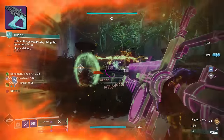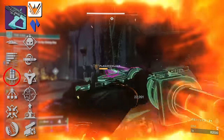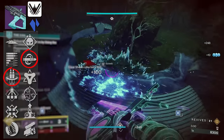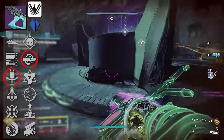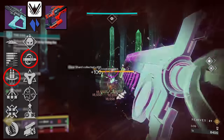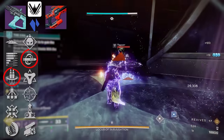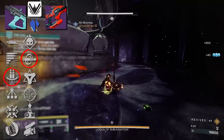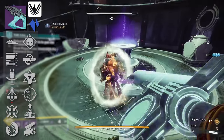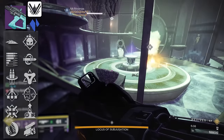Finally, we have the Aravando FR6, a Fusion Rifle I'm not that familiar with. I did keep a few rolls — it's got Reconstruction and Chill Clip. Chill Clip works on the top half of a magazine, so Reconstruction should boost the ability to constantly be proccing it. I know Riptide is the go-to option for PvE players — the slow application works really well with the rapid-fire archetype. I need to look at Aravando a little more and see if it can hang against Riptide. For PvP players, maybe Firmly Planted and Elemental Capacitor — but honestly this one's up in the air for me.